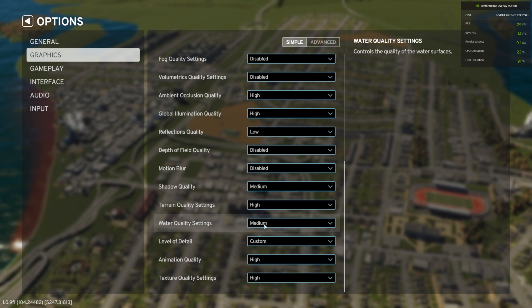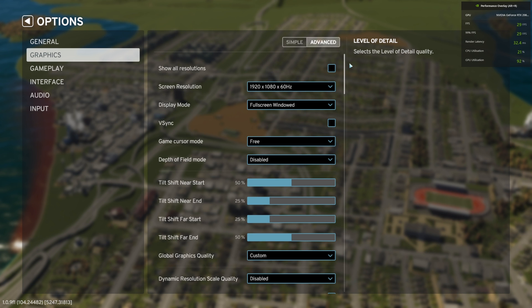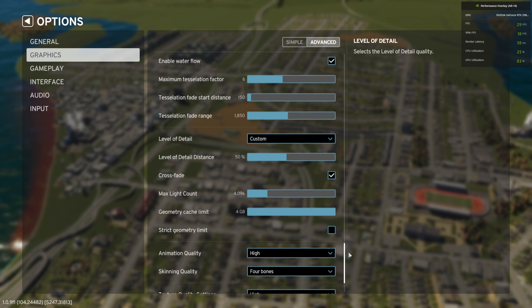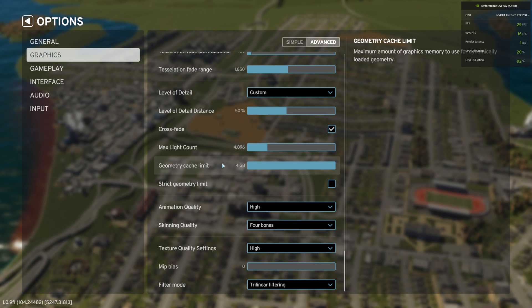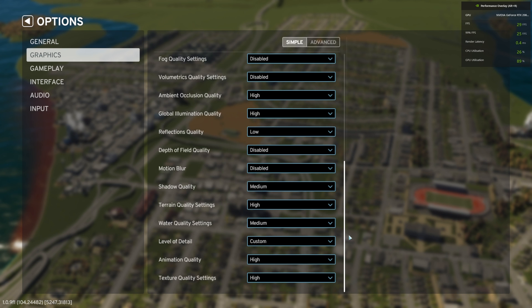Water quality: medium. Level of detail: you can just set this to medium. However, what you should also do is go into Advanced, scroll down, and max out the geometry cache limit. Because by default, if you use very low, low, or even medium, this limit is pretty low and can lead to crashes. So I maxed it out at 4 gigabytes and I recommend you do the same. Animation quality: high. Texture quality settings: also high.